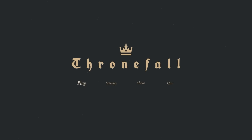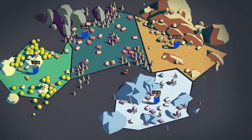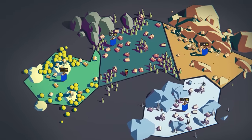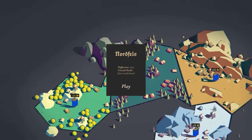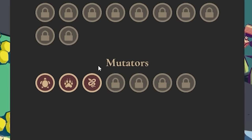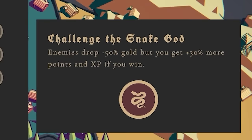Hello fellow engineers and welcome back to Throneful, where we are a king on a horse with tiny little legs. Look how small they are. This time we're heading back to this map to take on some of the other challenges. We're going to be using one of these mutators — we're going to be challenging the snake god.